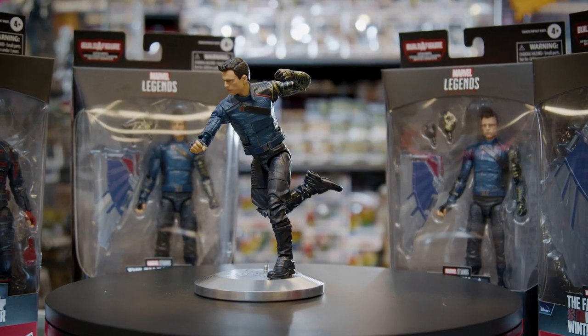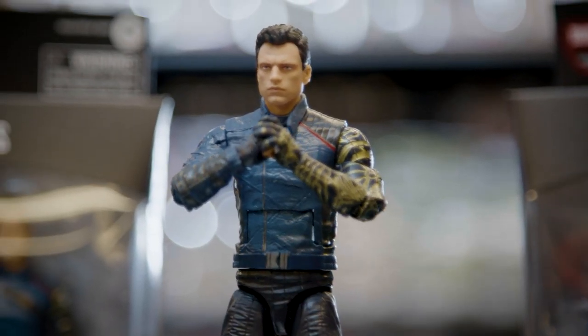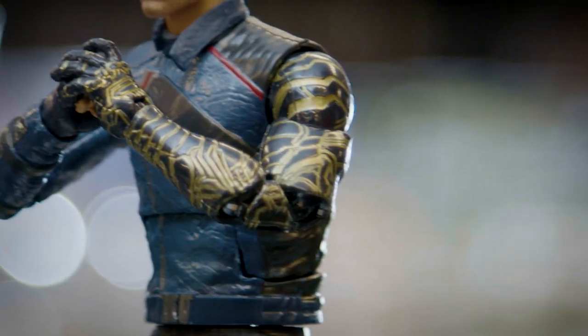Oh well, here we have the reformed sleeper cell Bucky, the Winter Soldier. As to be expected, Bucky comes in his screen-accurate attire and he's showing off that big robot arm of his. Bucky comes with alternate hands and pieces of Cap's wings as well.